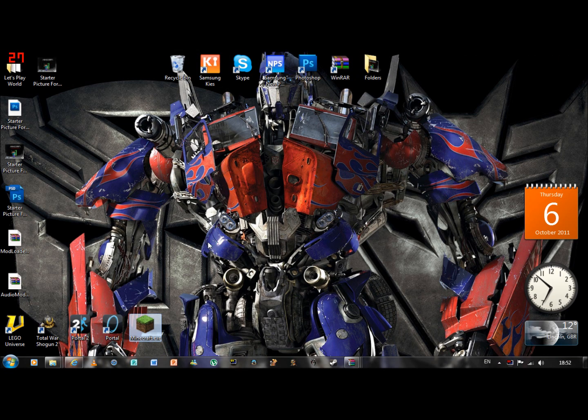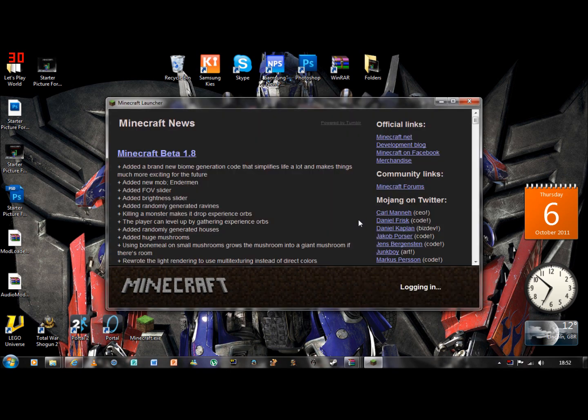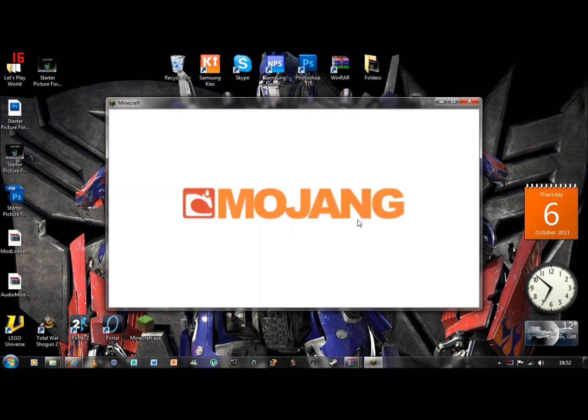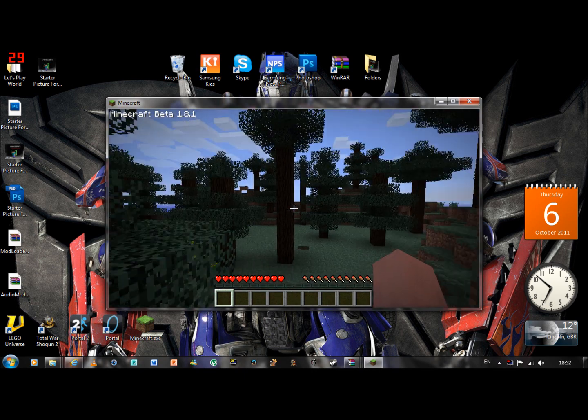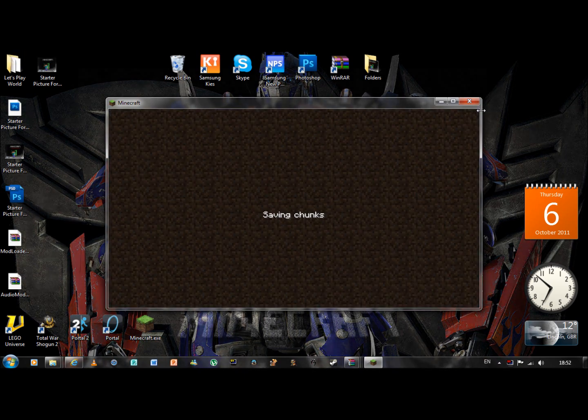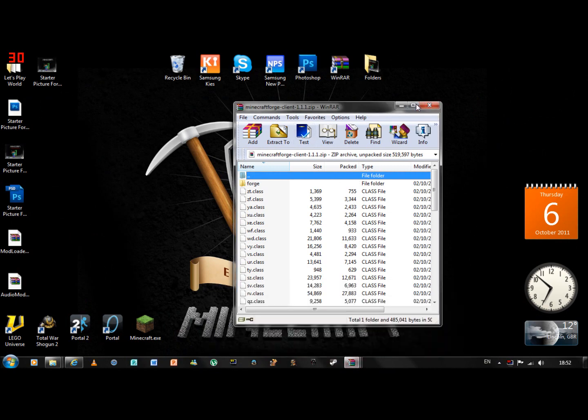After you've done this, run Minecraft just to make sure ModLoader is working. Mine's worked because it went into the game. If you haven't done it correctly, you'll get a black screen. Now we need to install the Minecraft Forge client.